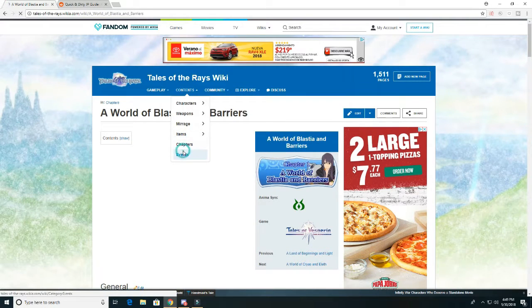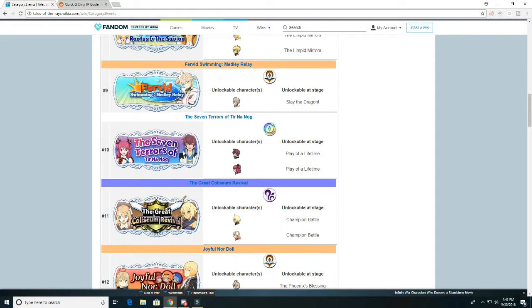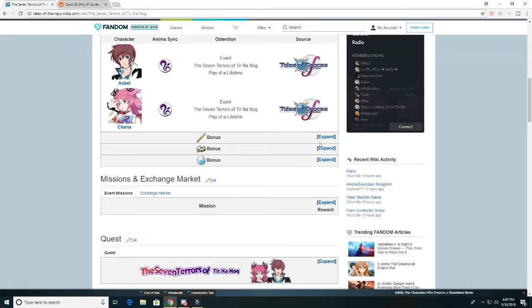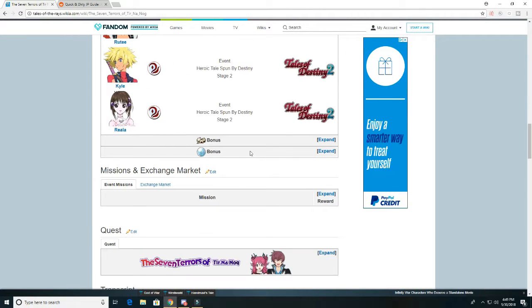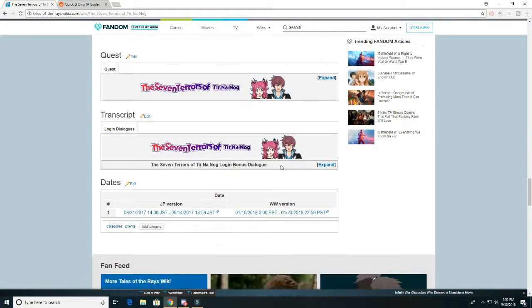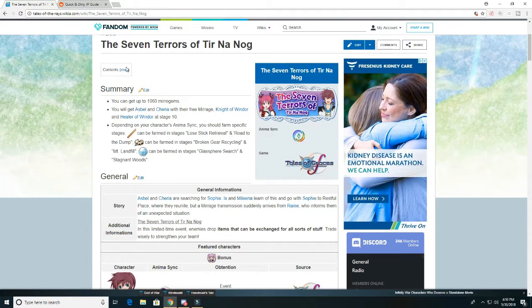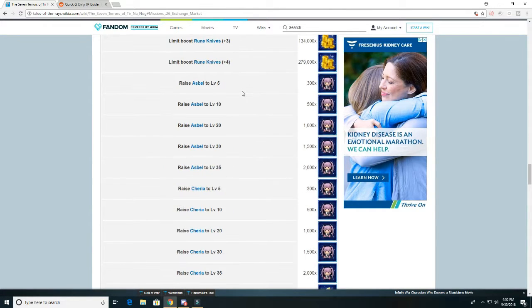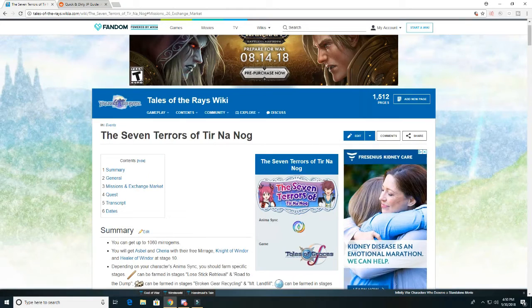Same thing with events - sometimes they do rerun events. Let's do one that's probably realistic that'll eventually come back - the Tales of Graces event, because this one's probably going to come back pretty soon. It can show you all the different characters that will help you give a bonus. Obviously certain characters will give you the biggest boost for it. You can also look at the Missions and Exchange Market to see what rewards are available from the event.